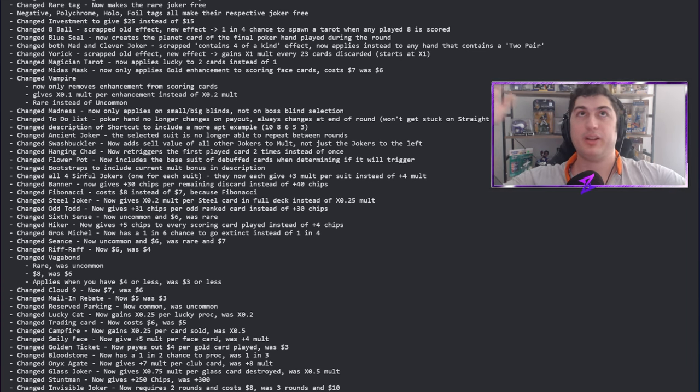Seance is now uncommon — let's go! That's the joker where you play a Straight Flush and get a spectral card. Both Six Cents and Seance are useful and cool, but I want them as uncommons so they pop up more often when a run aligns with them, and so I don't waste a rare tag or a Wraith pull on them.